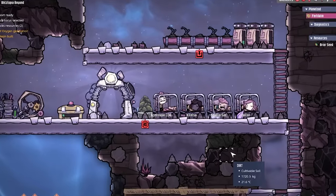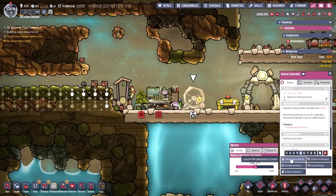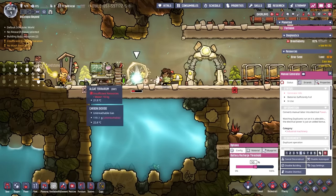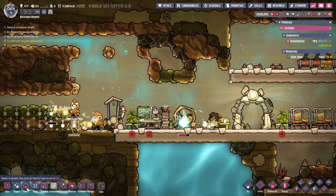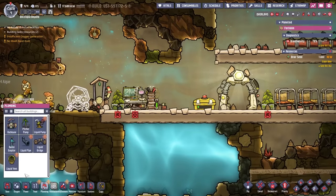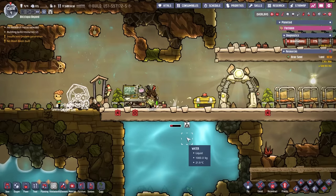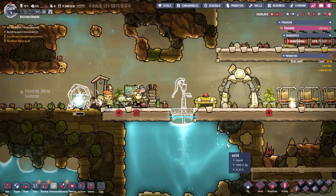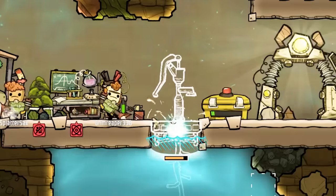We're going to deconstruct this thing. I really badly need water — all of these terrariums need it badly. If I deconstruct that, we can build it somewhere else. We could just run a wire right through the middle of the latrine. What I do need to do is get a pitcher pump. I need to find the right delete button — muscle memory is not as it used to be. Build the pitcher pump. I'm going to grab water out of that. Grim's already a valuable member of society.